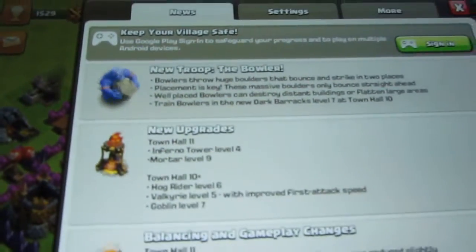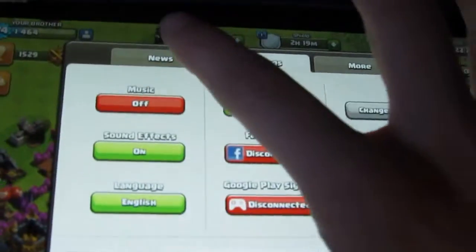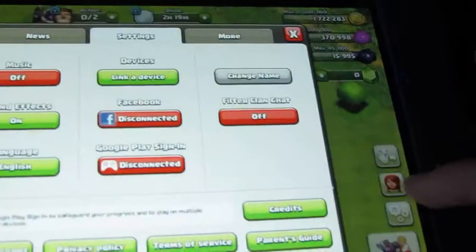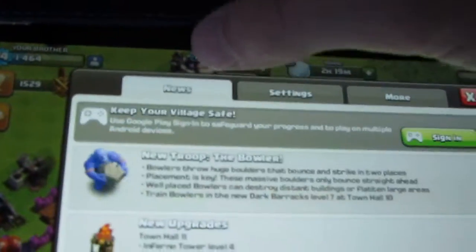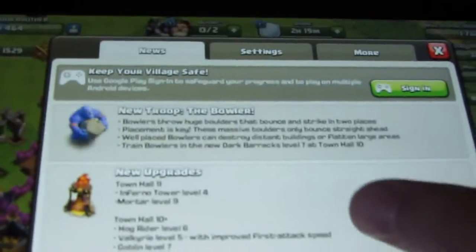So the first update — you might have heard about the new troop, the Bowler. If you like them that's okay, but sorry, they kind of suck. They throw these rocks that hit one building then bounce off to another one, and that might sound good but it does barely any damage and has about as much health as a Valkyrie basically.